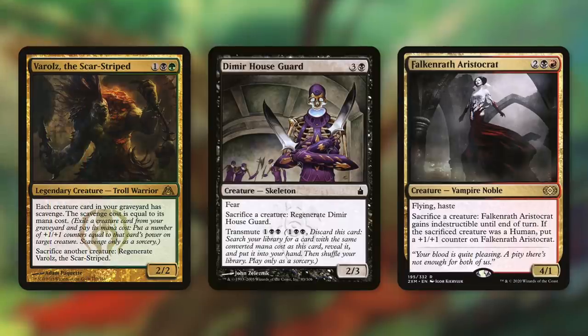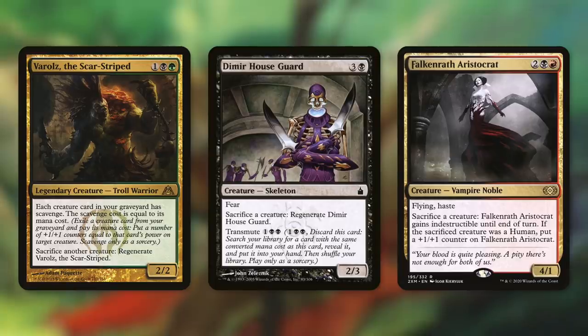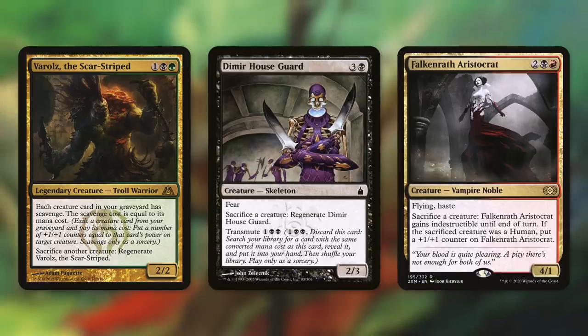Let's talk about some fantastic free sacrifice outlets for this deck: Varolz, Dimir Houseguard, and Falkenrath Aristocrat. Being able to freely sacrifice our elementals whenever we need to is very powerful. If that elemental has a powerful ETB or LTB, we can get it back with our commander. Varolz and Dimir Houseguard can both sacrifice a creature to regenerate themselves. On top of that, Varolz gives each creature card in your graveyard Scavenge — the Scavenge cost equals its mana cost — so if we've got a creature in our graveyard without a needed ETB or LTB, we can exile it to put counters on one of our creatures and make them even deadlier. Dimir Houseguard also has Transmute for one black black, letting us discard it to search for any card with the same converted mana cost — at four mana, we've got a ton of options. Falkenrath Aristocrat is another effective sacrifice outlet that protects itself: it's a 4/1 with flying and haste, and by sacrificing a creature it gains indestructible until end of turn.